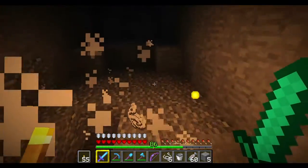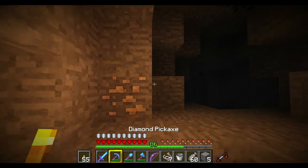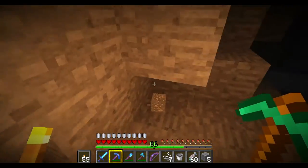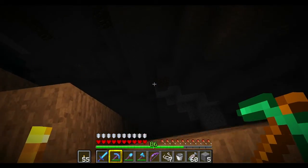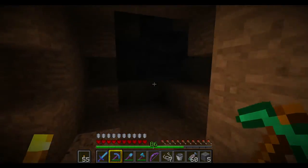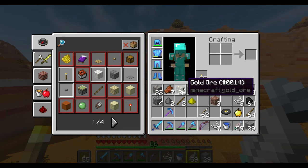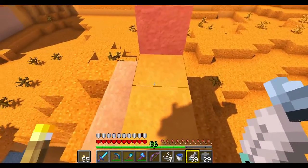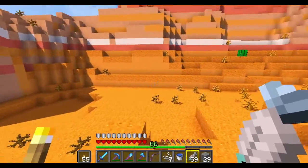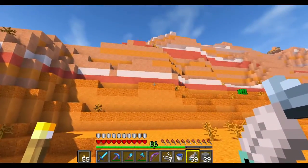I'm not lighting this cave up very well as I'm exploring, but thanks to dynamic lighting it doesn't look that bad. Oh my gosh, there's a ravine here too. All right, I'm out. We're out of the cave and we ended up with about half a stack of gold and a little over a stack of iron. So if we do find a mine shaft I need to set up a temporary encampment to start smelting that stuff up. All right, well we're continuing west-ish.